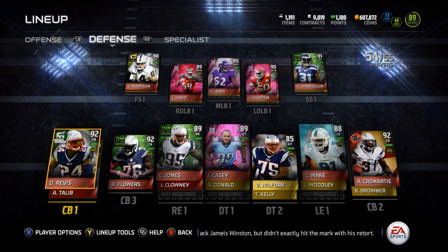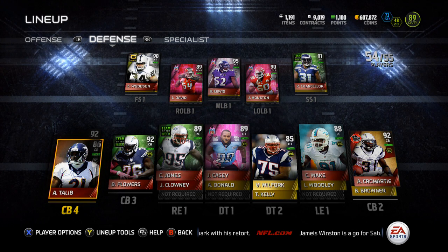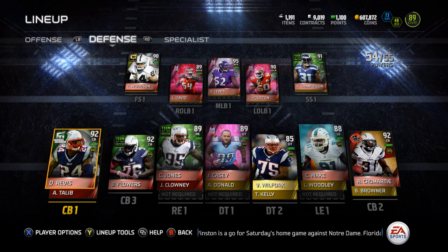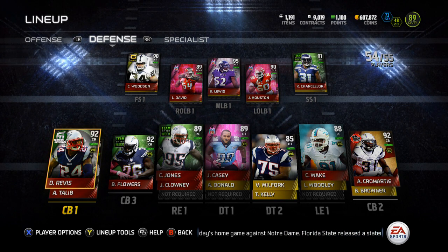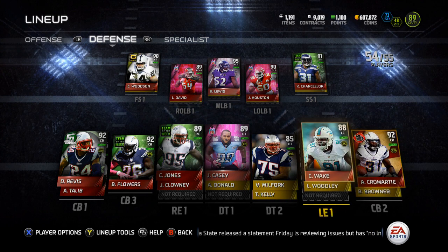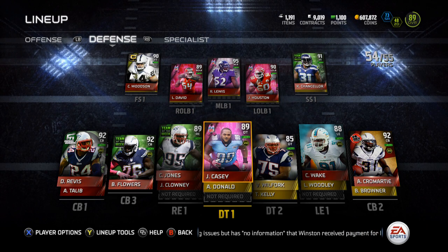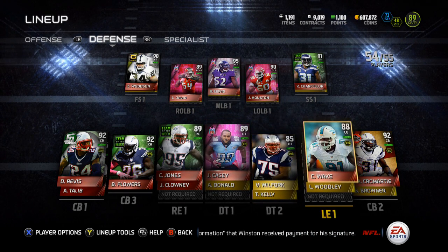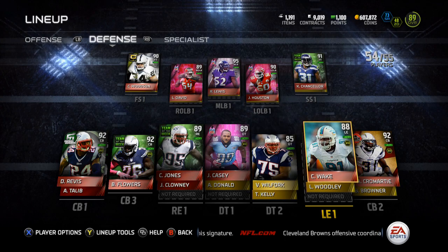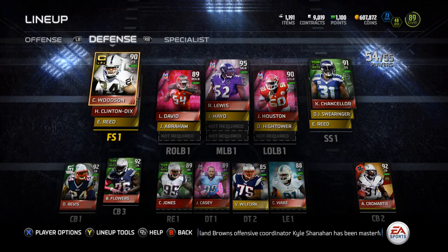My defense is well improved. You guys know the corners: Revis, Cromartie, Flowers, and Tlaib — Tlaib is probably the most consistent guy on my team. Revis had a pick six in his first game for me yesterday. I also picked up Cameron Wake and Jarrell Casey — Casey was only 50k, pretty good deal. I should have picked up the 24-hour Calais Campbell instead of Cameron Wake, but I went with Wake.